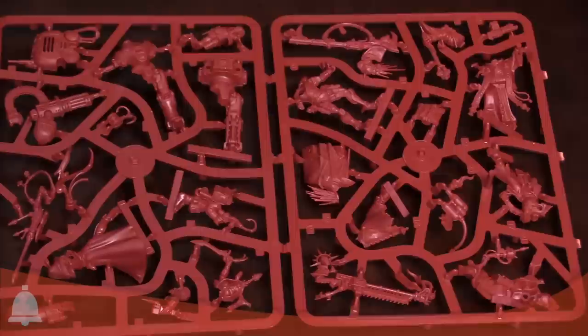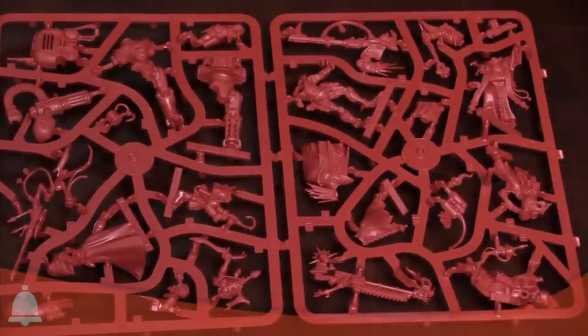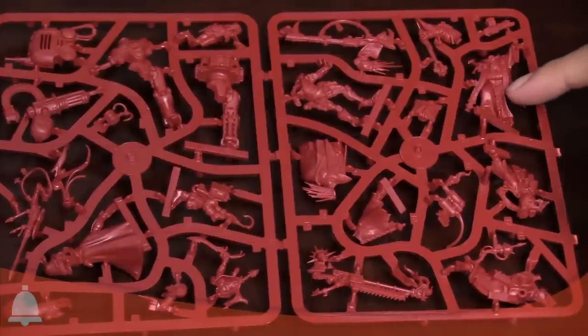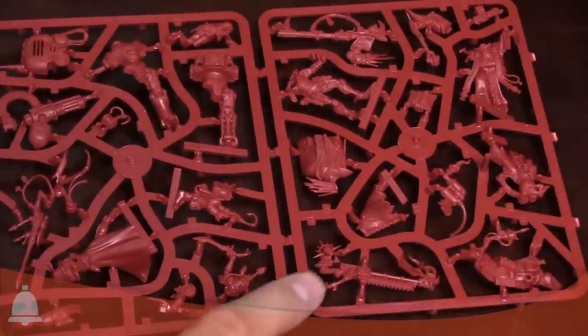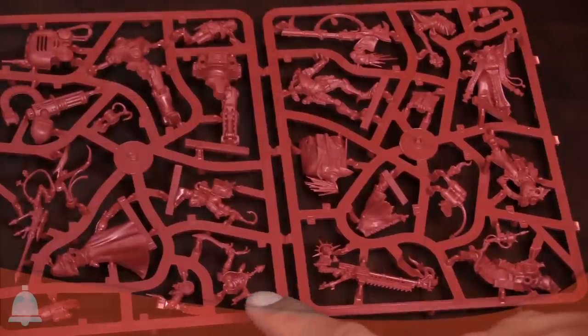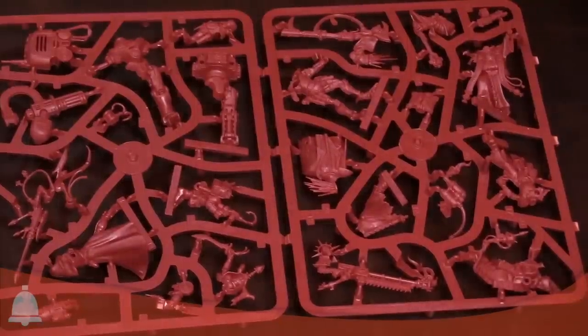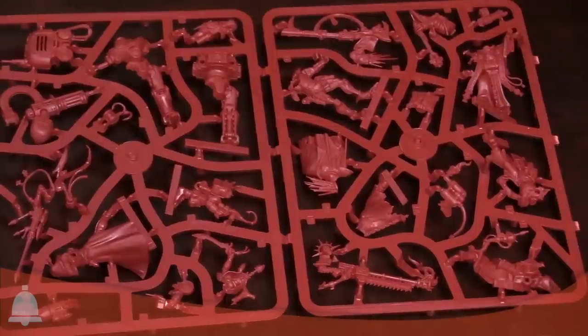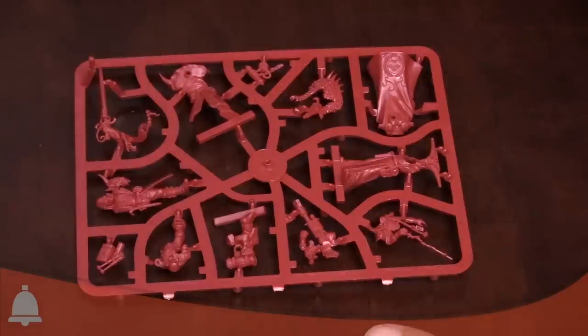We've got the robot, the Ratling twins — Reus and Reign. I see the Kroot Merc. There's Father Pius, Thaddeus the Purifier, and the Zealot. And the Asuryani Ranger. That's pretty much everybody on this sprue. We still have another crew sprue with the Rogue Trader and the Imperial Navigator — which is really cool because we've never seen a Navigator for the Imperium modeled before.